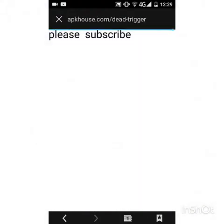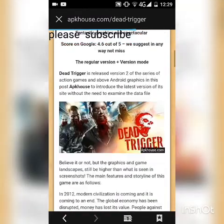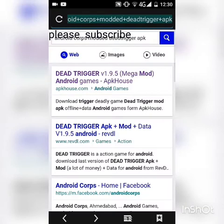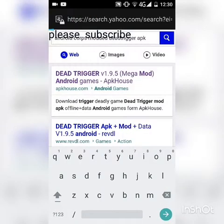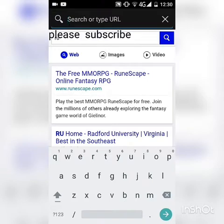Then there's this one as well, I'm just going to show you this one. This one works — APK House, online modded games. There's a download section here. And then there's also one called RU something — I can't remember what it's called.